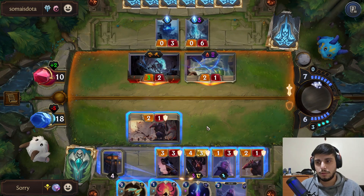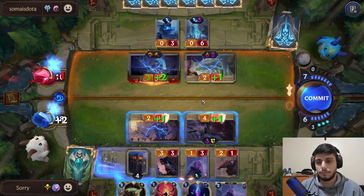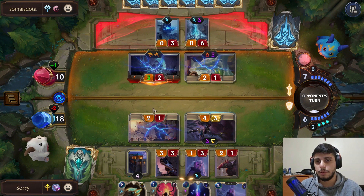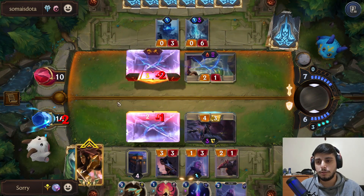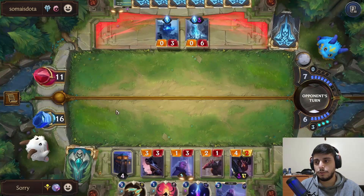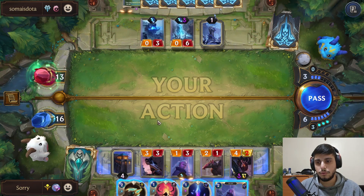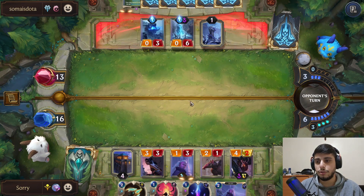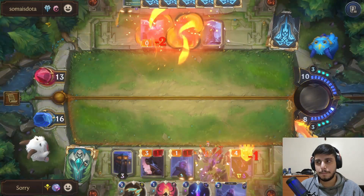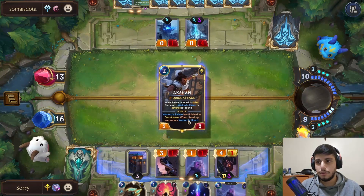I need to kill this — I guess we can chomp block this. I wonder if they have something here as an answer, but a freeze would suck for them. I do have an Akshan top deck — we did predict into him. But this isn't looking too good for me right now because they can play Feel the Rush next turn and I don't really have a Rite of Negation. If they have Feel the Rush we are kind of doomed here, so hopefully we don't see it.